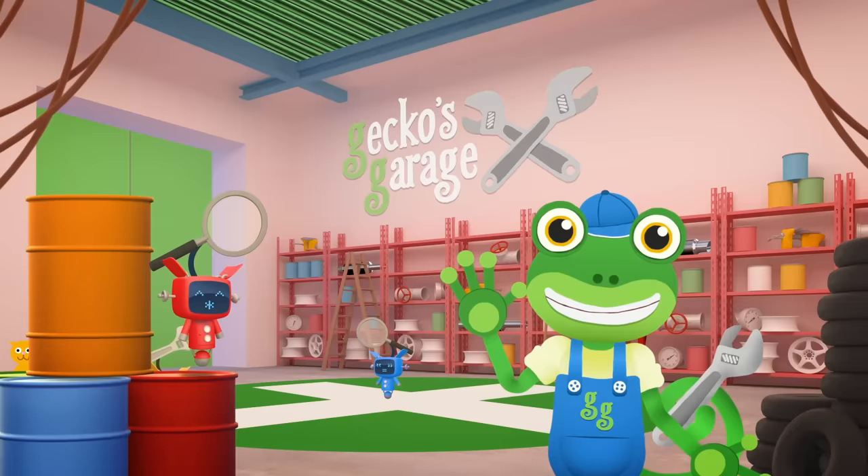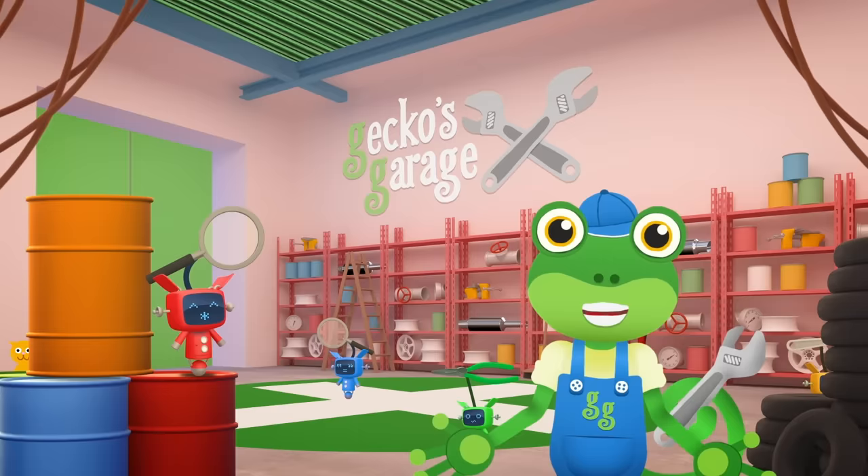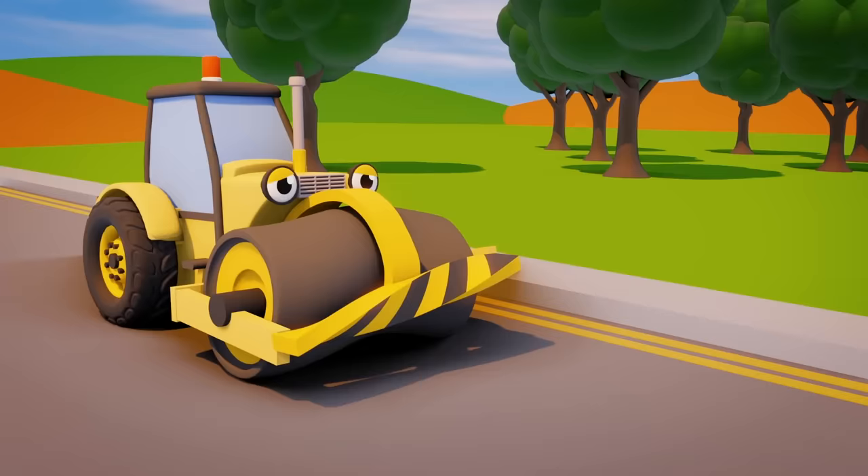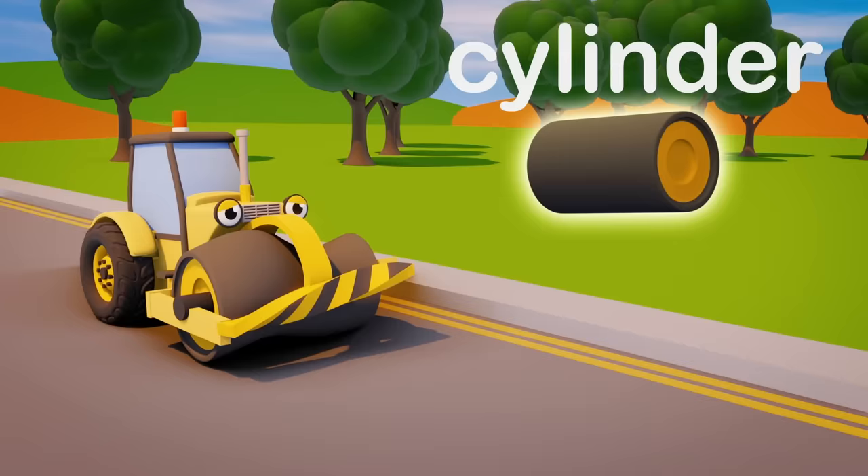The mechanicals are getting the garage ready for our poorly friend, Rick the Road Roller. Rick carries a big heavy drum in front of him, which he uses to flatten roads and make them nice and smooth. Rick's drum should be a cylinder shape, but that smash from Ryan has made it go all wonky!